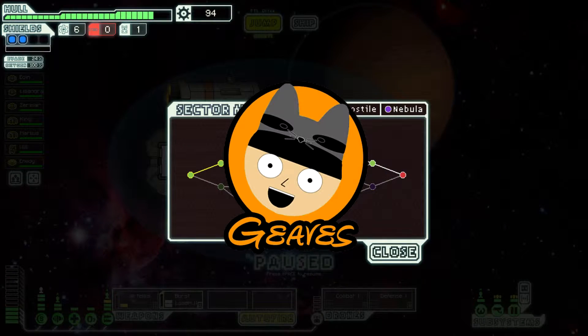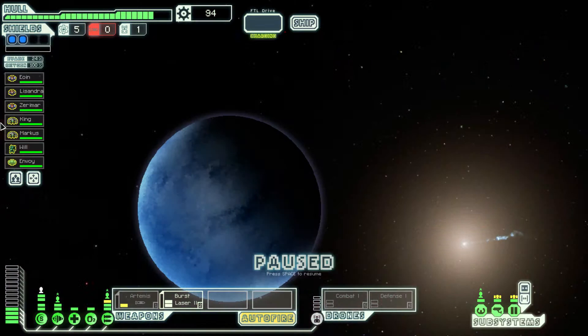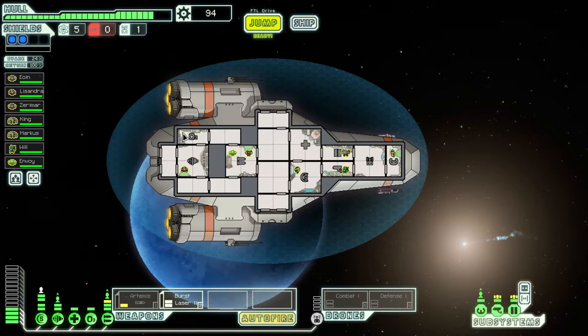Let's jump to the next sector. I'm going to go down here — I don't want to go in the purple area, that shit sucks. We're far from Federation home space here in Zoltan territory, and it's not clear whether the authorities will have any goodwill remaining. Still, you have to push forward.